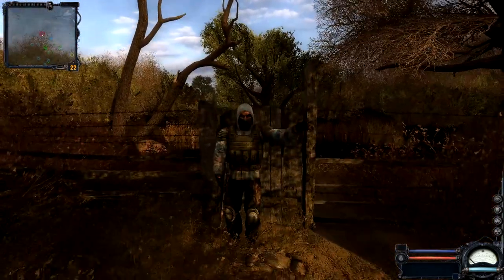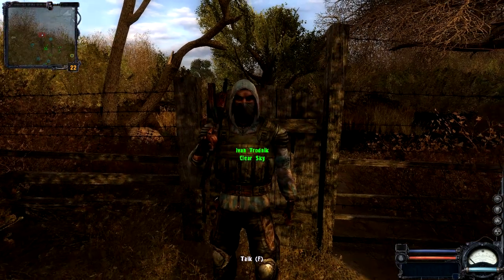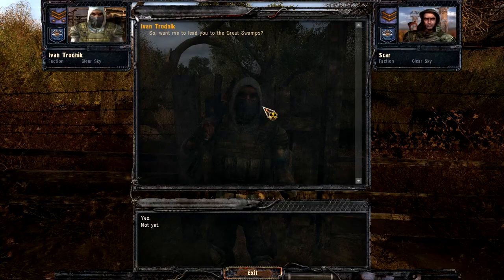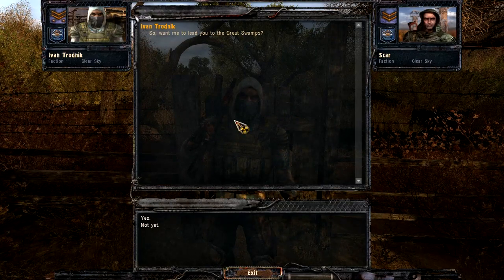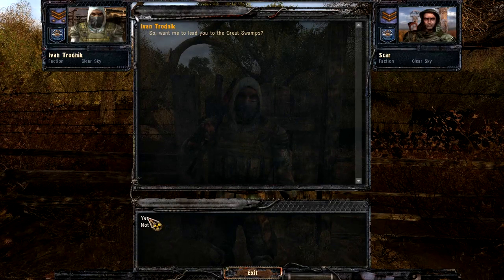Hey pal, you've got a red thing over your head. Well obviously you already know since you waved to me, so let's get this over with. This guy wants to go to the Great Swamps, which are vastly superior to just the good swamps and way way better than just the average swamps. So we'll say yes to that and be on our way.